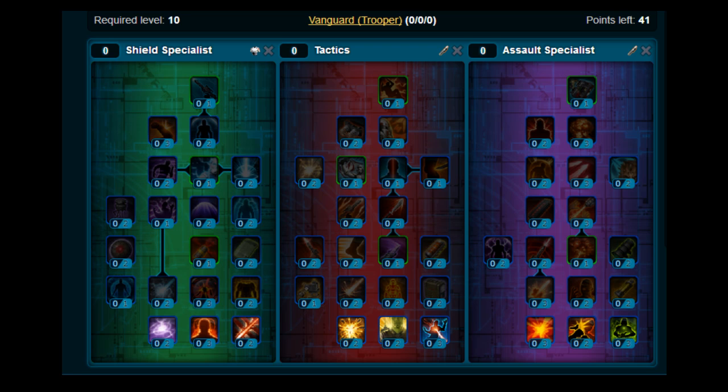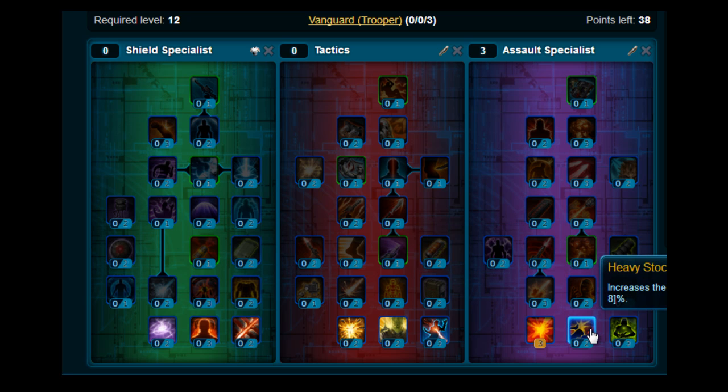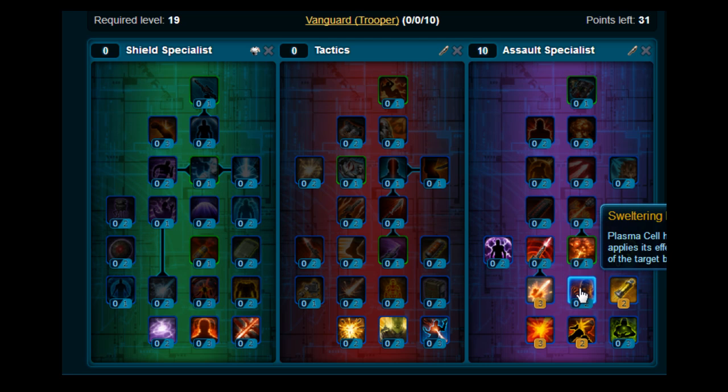So at level 10, what you want to do is put your first three points on Ionized Ignition. Once you've done that, you want to put your next two points on Heavy Stock, then move up and stick three points on Superheated Plasma, two points on Paralytic Combat Stims and two points on Sweltering Heat.